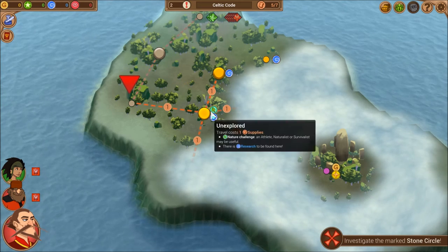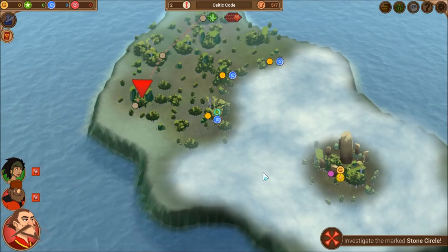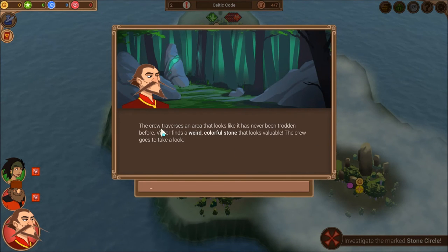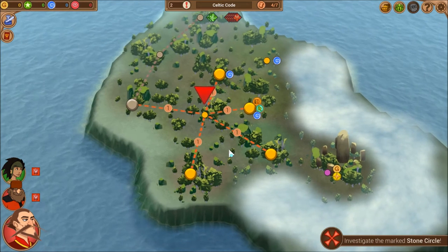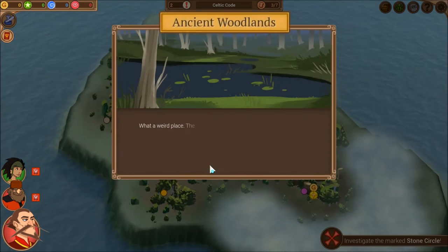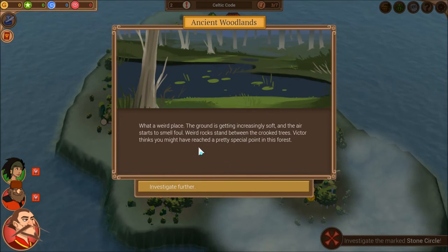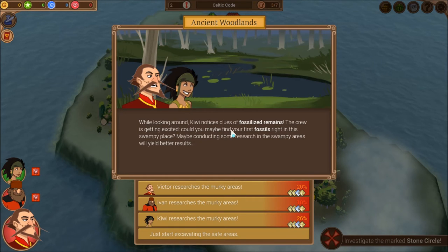We have five more movement. I'll go here — it has a Research and Naturalist challenge, but I have a Survivalist, not a Naturalist, so we'll see how that works out. The crew finds a weird colorful stone that turns out not to be gold or gemstone — that's because I don't have a Naturalist. Next is a Nature challenge requiring an Athlete, Naturalist, or Survivalist — I have both an Athlete and a Survivalist, so we'll go there.